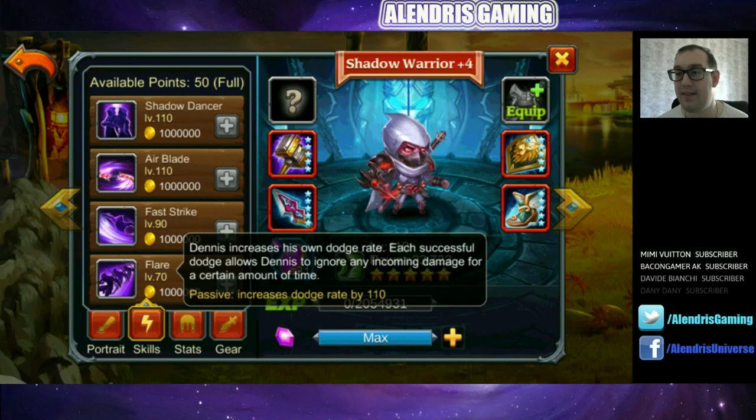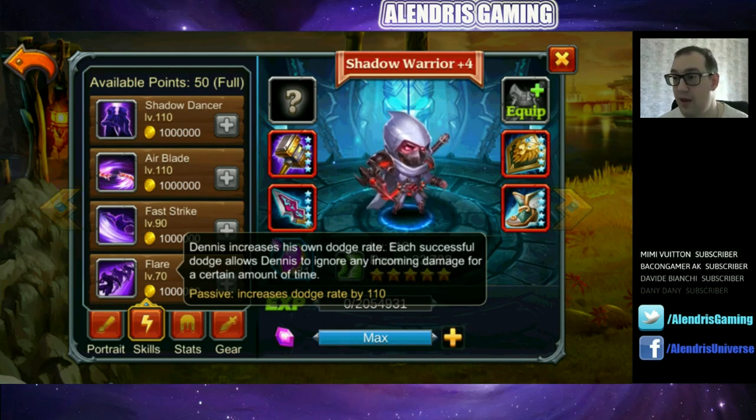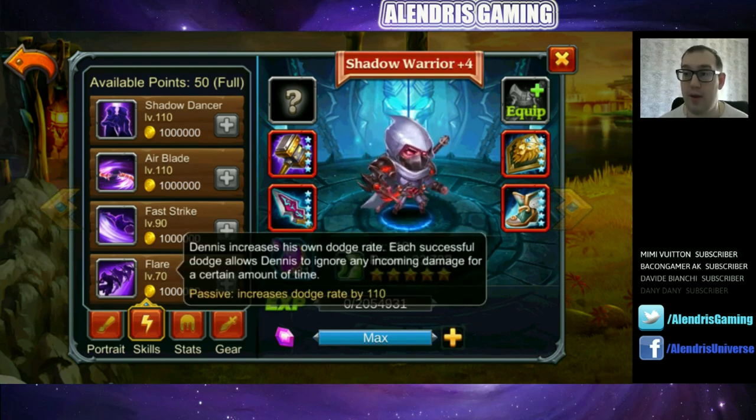The purple skill is Flair: Dennis increases his own dodge rate, and each successful dodge allows Dennis to ignore any incoming damage for a certain amount of time. Passive increases dodge rate by 110. This is why the dodge score is so high — this passive is already counted in the calculation and accounts for about 50% of the score. I'm not sure if the damage ignore applies to all attacks during a window or just the next one after the proc — we'll figure this out during testing.